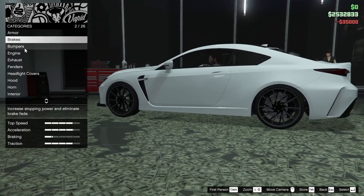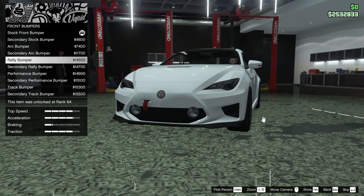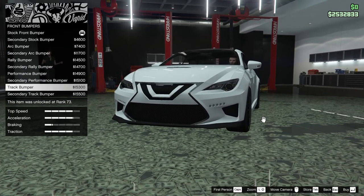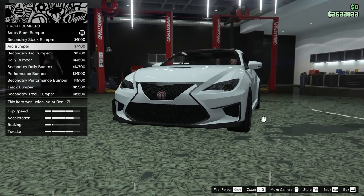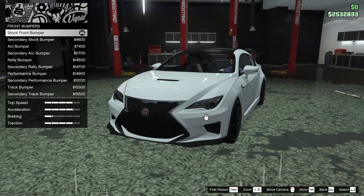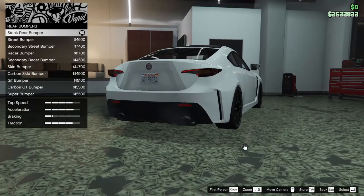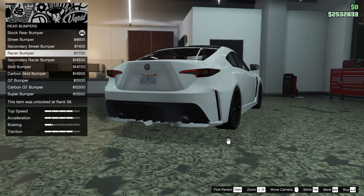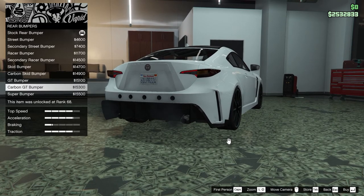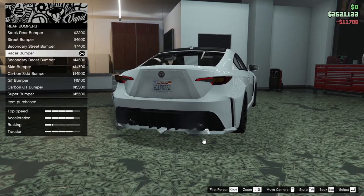For bumpers we have front and rear options: the secondary stock bumper, arc bumper, secondary arc bumper, rally bumper, secondary rally bumper, performance bumper, secondary performance bumper, track bumper, and secondary track bumper. I kind of like the stock grill look so I don't think I'm going to change it. For the rear bumpers we have the street bumper, secondary street bumper, racer bumper, secondary racer skid bumper, carbon skid bumper, GT bumper, carbon GT, and the super bumper. I kind of want to go for the racer bumper — that's clean — so we're going to go for that one.